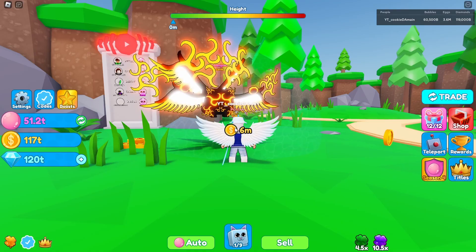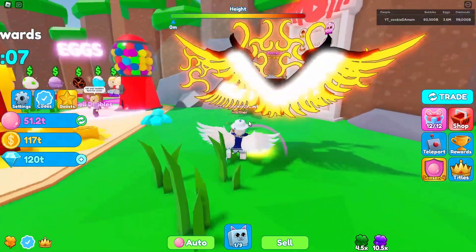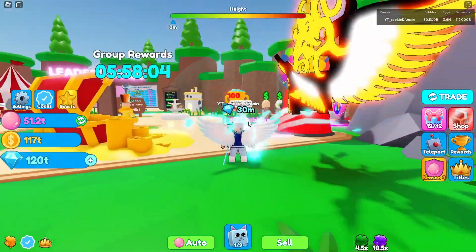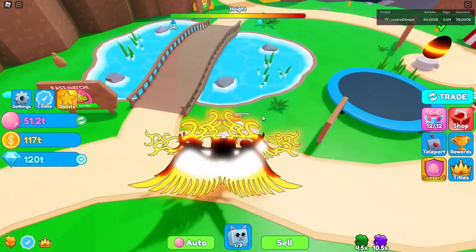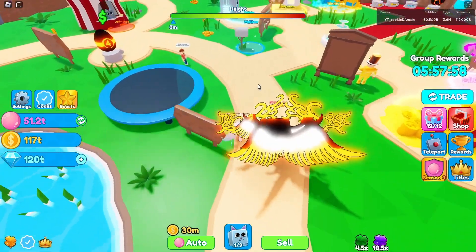We got a pet with 3 million stats. The coins are 6 million, and I'm guessing this is 16 million — yep. Stack of diamonds is 30 million. That's pretty decent. Oh wow, 30 million for that too — that's insane.